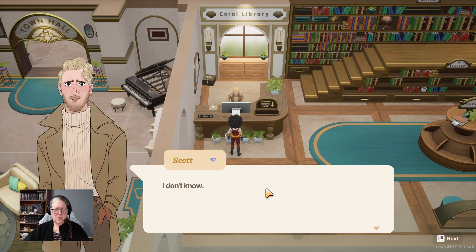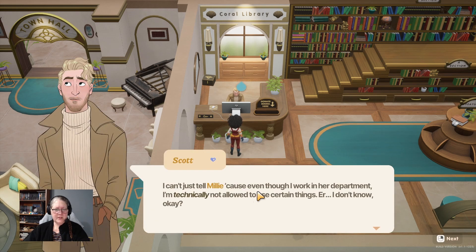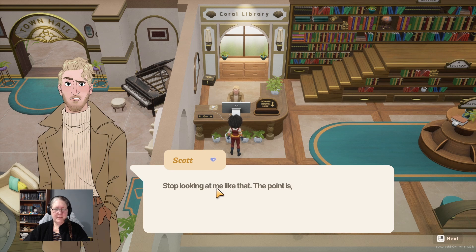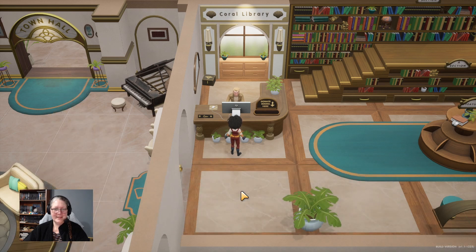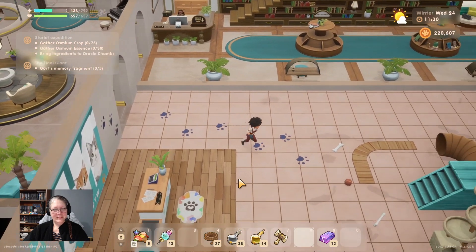A cutscene triggers: Scott crashed the library computer, restarted it, but now everything is messed up. He can't tell Millie because even though he works in her department, he's technically not allowed to use certain things. The suggestion is to ask Lily for help - and hope Millie doesn't use the computer until it's fixed. Too late, Scott!